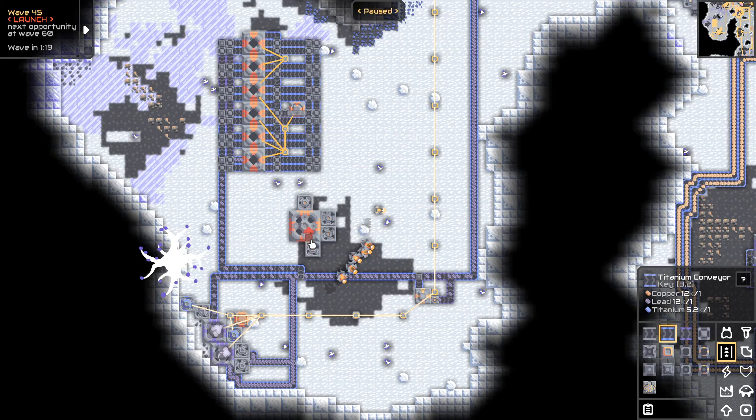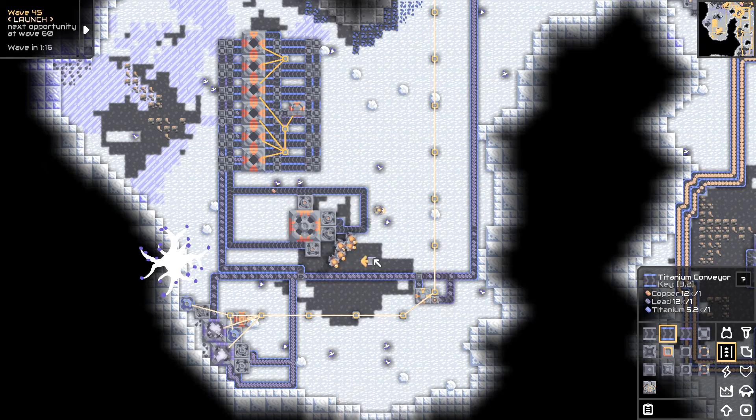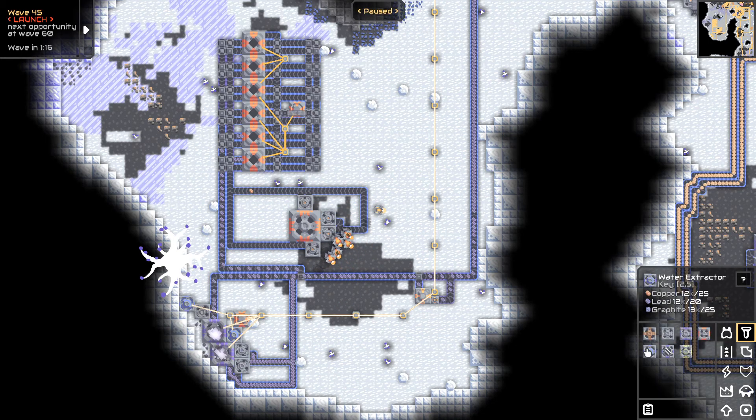These will be copper — copper will go right here. And we want water extractors: one there, one here, one here. That's probably more than I need but that's fine. I'm not plugging this in yet because it would just be wasting power.